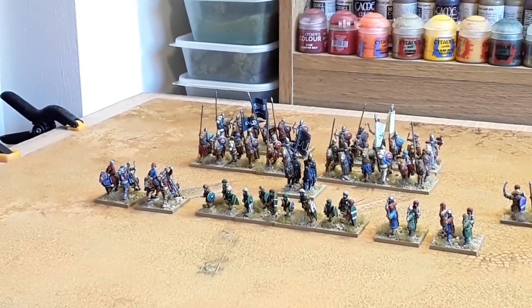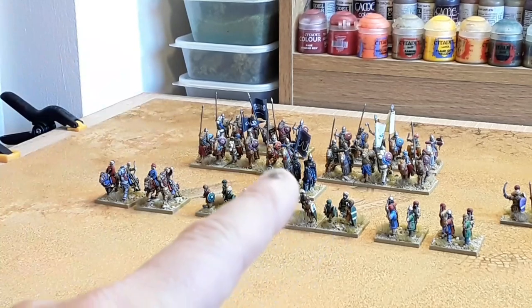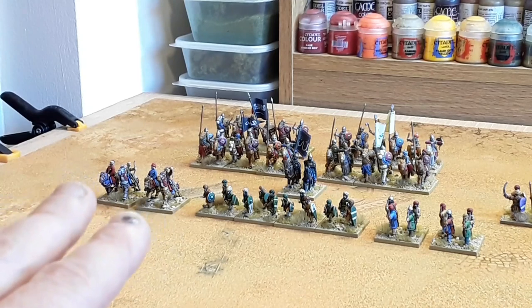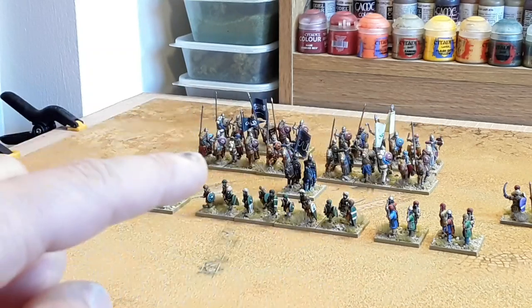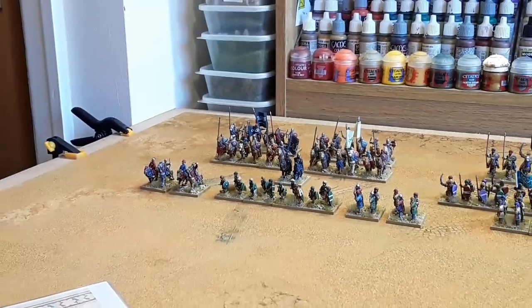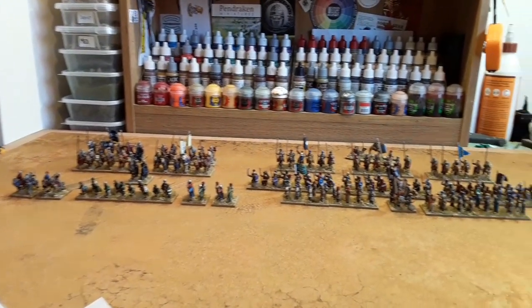Over here we've got the right wing of the Muslim army, composed exactly the same as the other one, but this one is led by Saladin — there he is on his horse. Same again with the Turkomen, javelin men, light infantry archers, and four units of Mamluks behind. All together this army probably outpoints my Crusaders a little bit, but I don't think I'll be adding too much more to it.